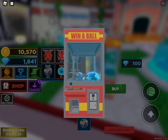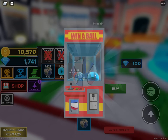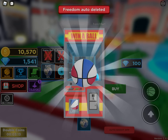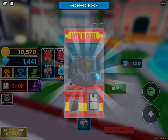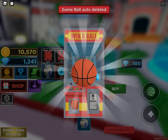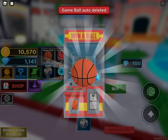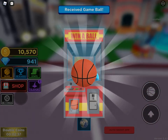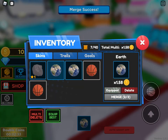Luck isn't on our side — only getting game balls. I got a freedom, which is not that good. The only ball I haven't gotten is a fish. I got a rock so I can merge. I could just keep merging game balls if I keep getting them. I'm not going to merge freedom balls because they're very bad. I'll stop opening after this one since I'm only getting game balls.